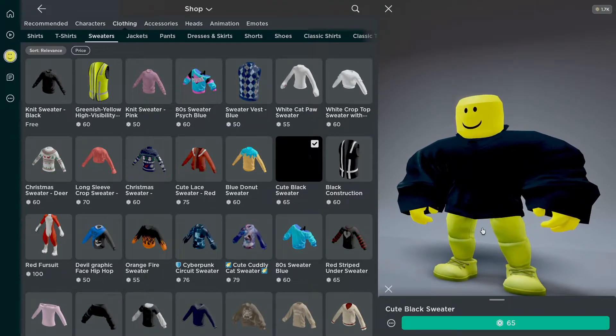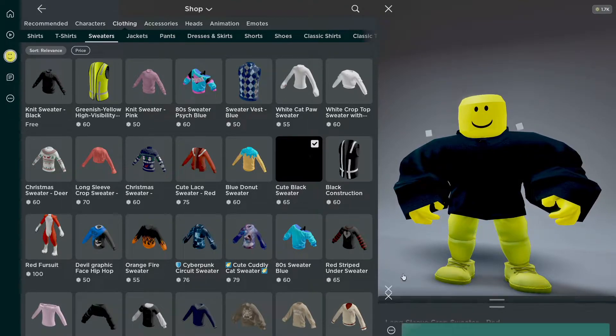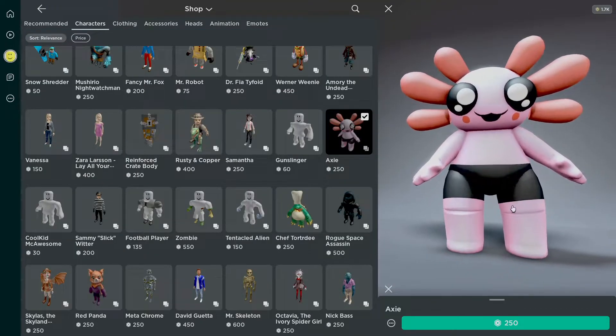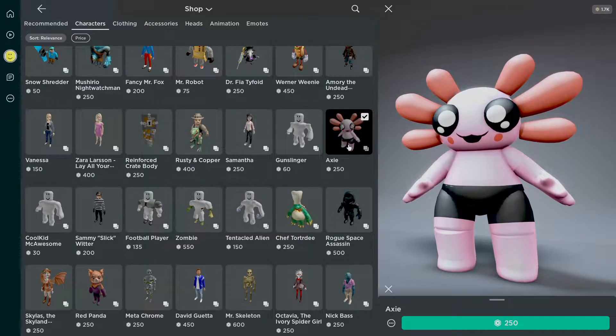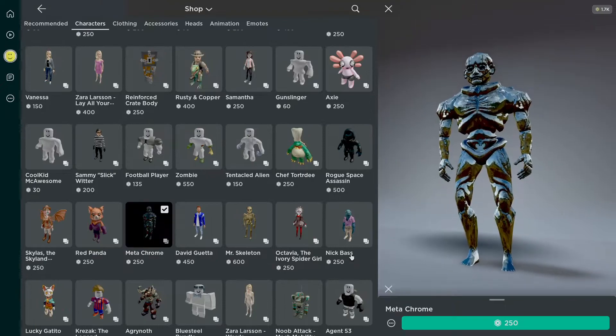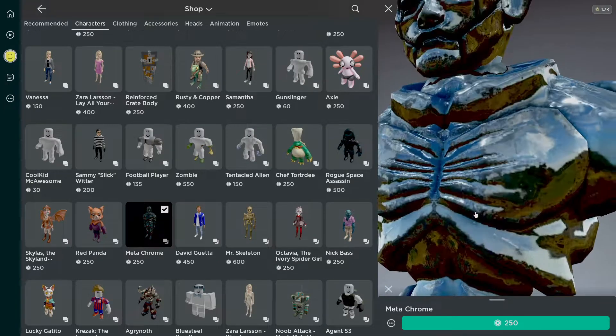Clothing looks kind of funny in this game. Clothing looks funny in Roblox because I'm pretty sure I'm not supposed to have clothes on this character. Look at this guy — I mean he's kind of cute, right? But then you realize he's the same size as a human. Metachrome — this is actually kind of terrifying.